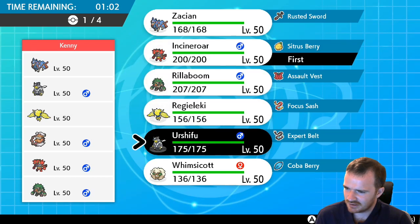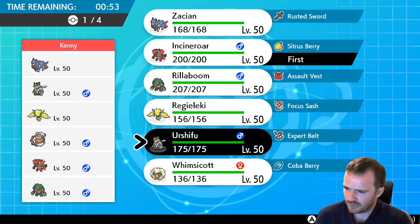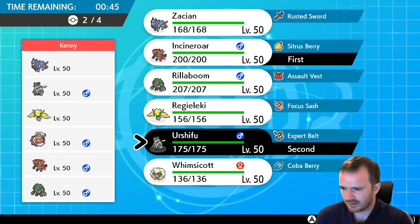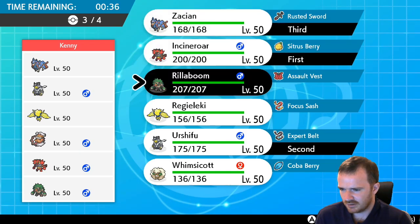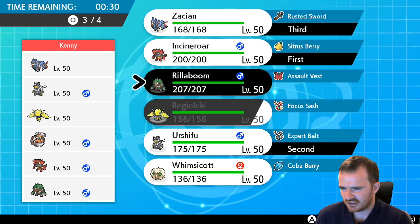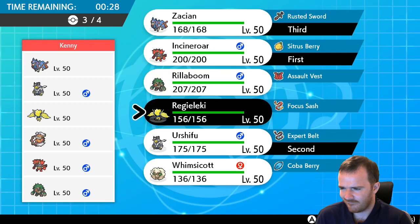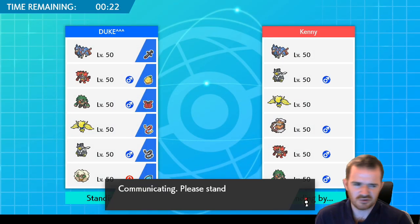Incineroar I think. We'll keep Rillaboom in the back. Do we want Urshifu here? Yeah, I reckon Urshifu. And then Zacian's going to be in the back anyway. That Whimsicott could be good — Regieleki or Rillaboom. We'll go Rillaboom I think. Don't just cycle fakeouts.